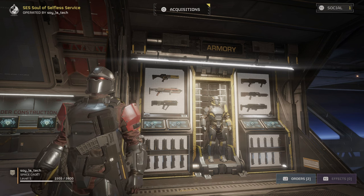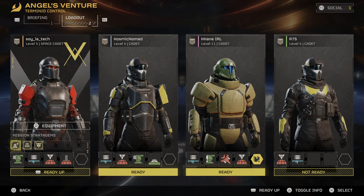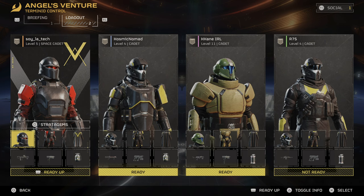Once you buy a weapon, you can select it either in the armory in the middle of the bridge of your ship, or before launching to a mission while you are in your Hellpod.